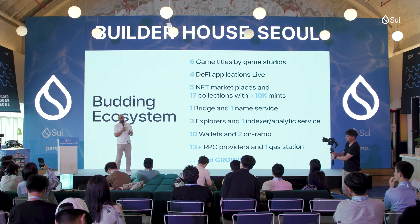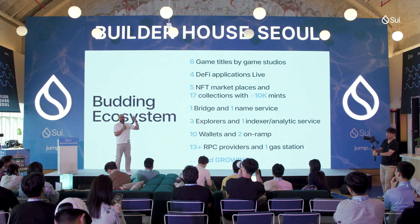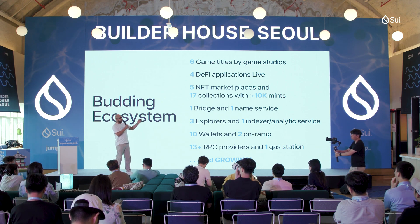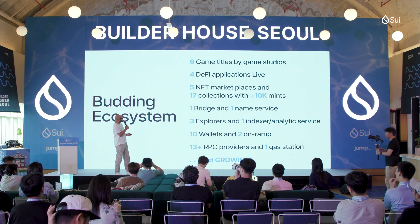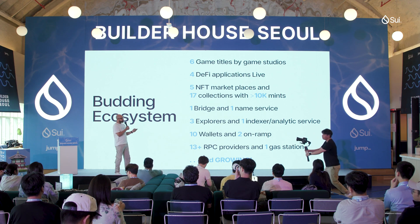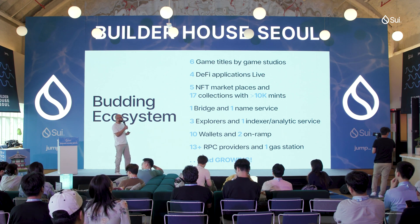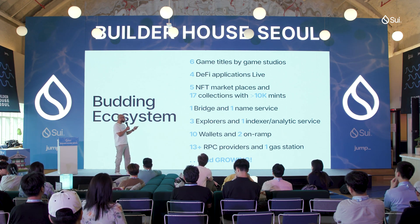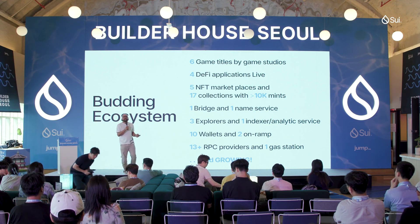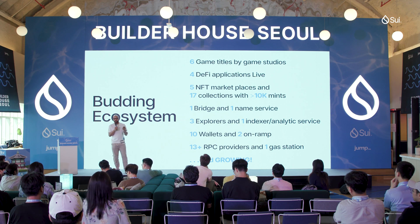We've only been live for four weeks and in that space of time six titles have launched. I believe there'll be two or three titles launching every week for the next six months. There are four DeFi applications live, at least eight in the waiting list. Five NFT marketplaces, 17 collections with at least 10,000 mints. We have one bridge and one named service, and I believe two bridges — Axelar and Layer Zero — are waiting to go live. We have three live explorers, 10 wallets, two on-ramps, 13 plus RPC providers. We're very excited about the amount of engagement and the growth of the ecosystem in its nascent state.